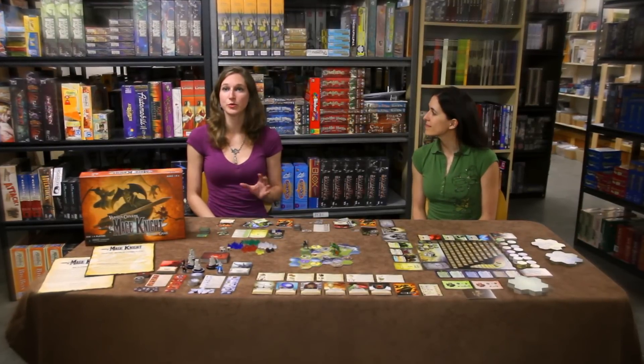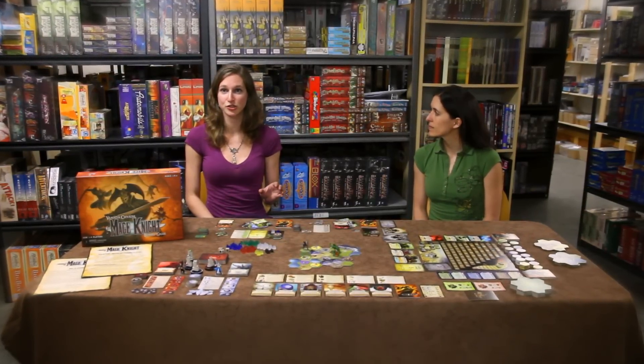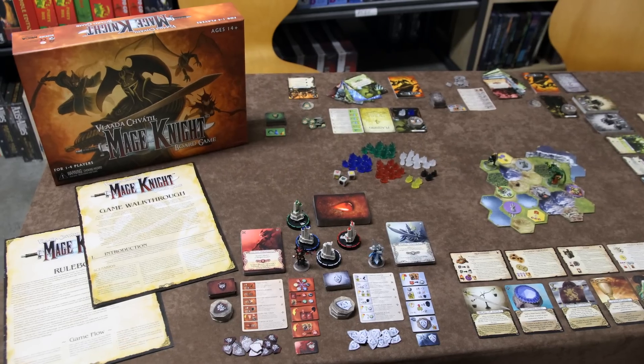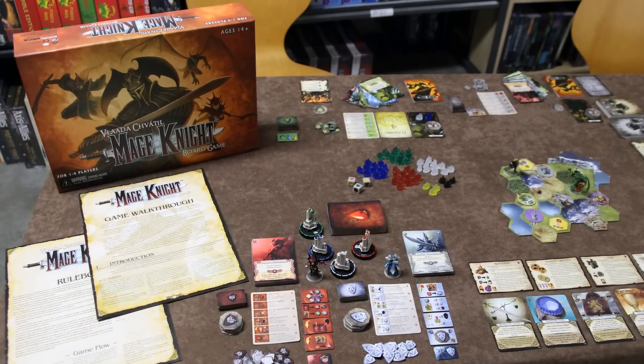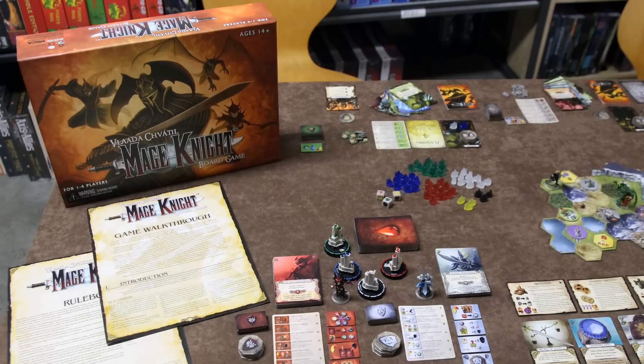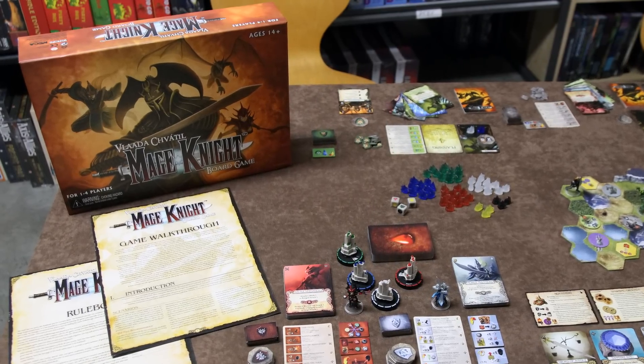Mage Knight the board game is the newest addition to WizKid's Mage Knight universe from designer Vlad Akfati. In Mage Knight, players play powerful warriors that are out to conquer the Atlantean Empire. It has an RPG feel with some deck building and some board game elements. It plays with one to four players and plays out in one to four hours.